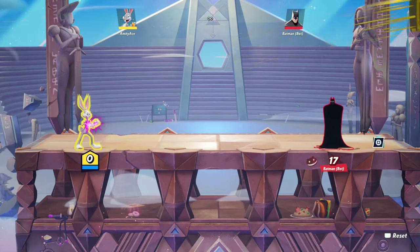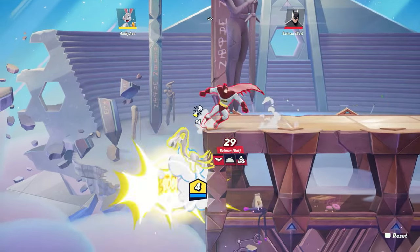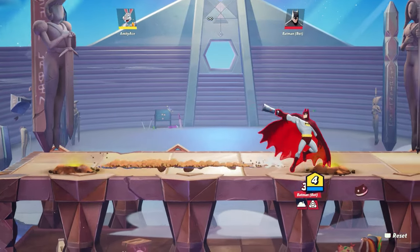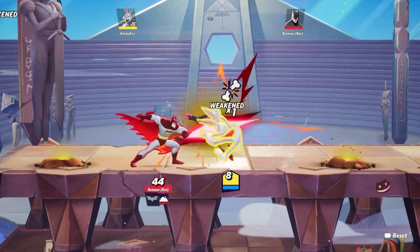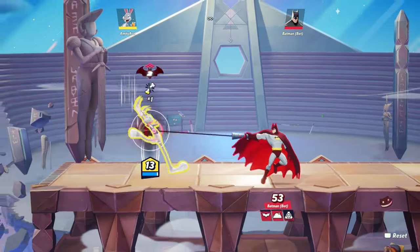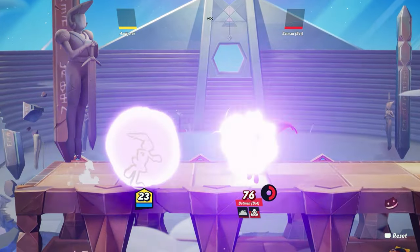To summarize everything: make sure you use Bugs' kick as much as possible — it's probably one of his best abilities. Also use his dig as much as possible with the signature perk I showed you. After every time you hit with it, go back to the hole and come out the other way — it confuses people and makes it hard for them to hit you. And definitely learn the infinite combo I showed you — it works every single time.